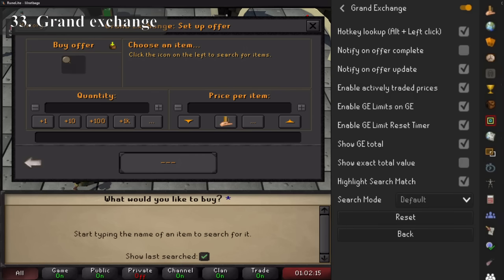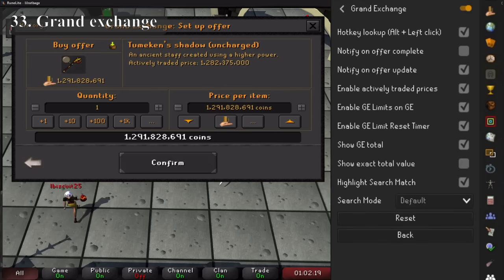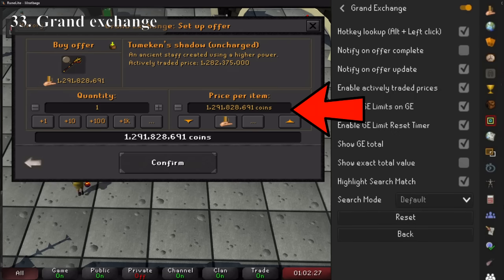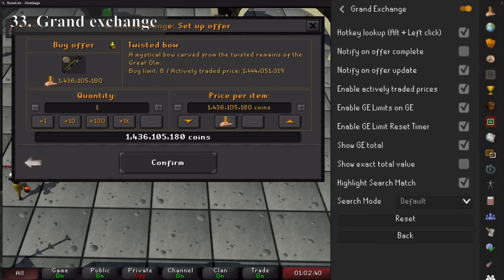Grand Exchange can send you a bunch of notifications to track your current GE offers, but the most useful thing is that it shows you the going price of an item — the price that the item has recently been selling for, since the GE price only updates every 4 hours. It can save you so much time waiting for an offer to come in or from massively overpaying for an item.